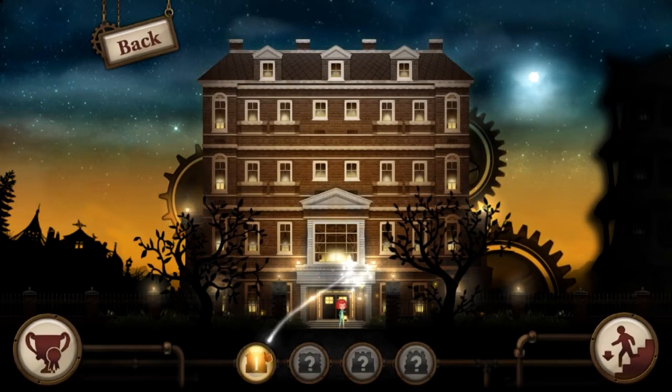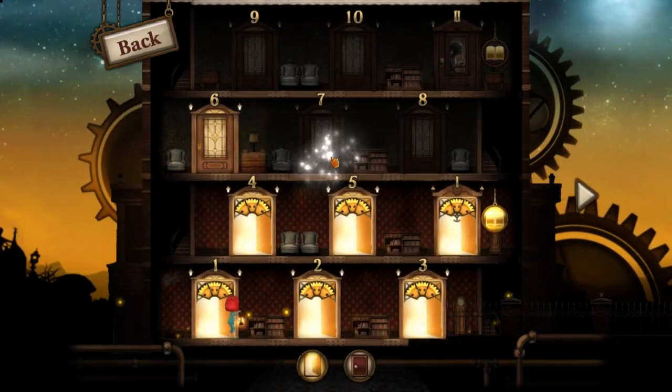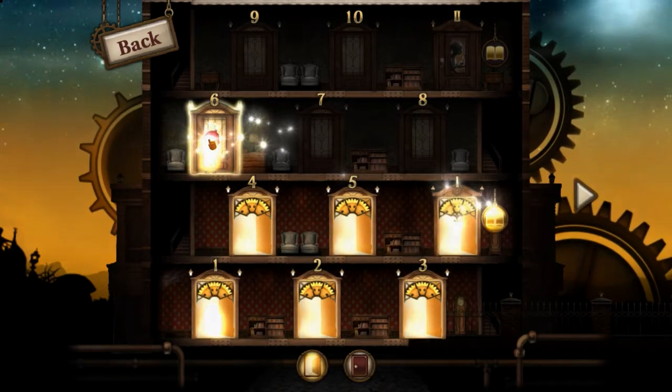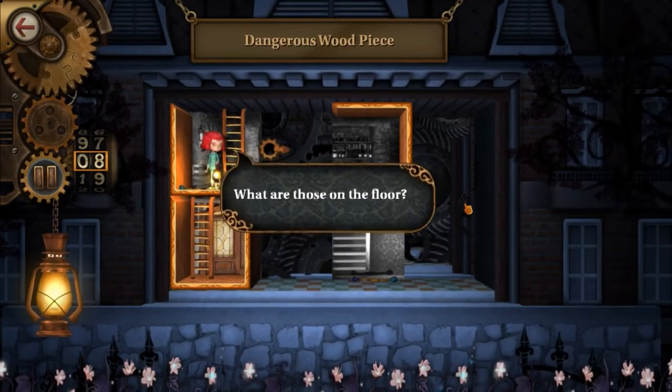We're gonna jump straight into it. I've played just the first couple of levels and the premise is pretty simple but it's starting to introduce some mechanics, we'll see how it goes. So I've done the first six levels. This must have just been the cutscene that I watched. We're exploring this house and I've got this magic lamp that talks to me and I'm discovering the secrets.